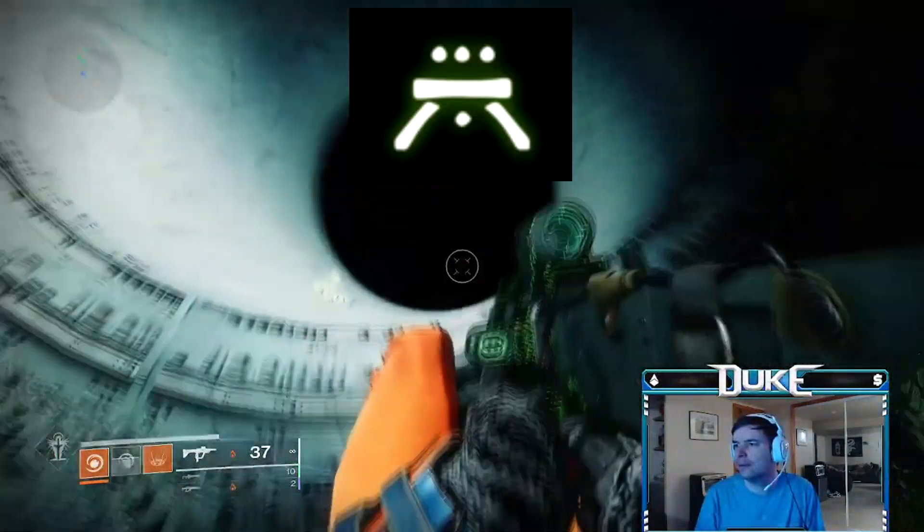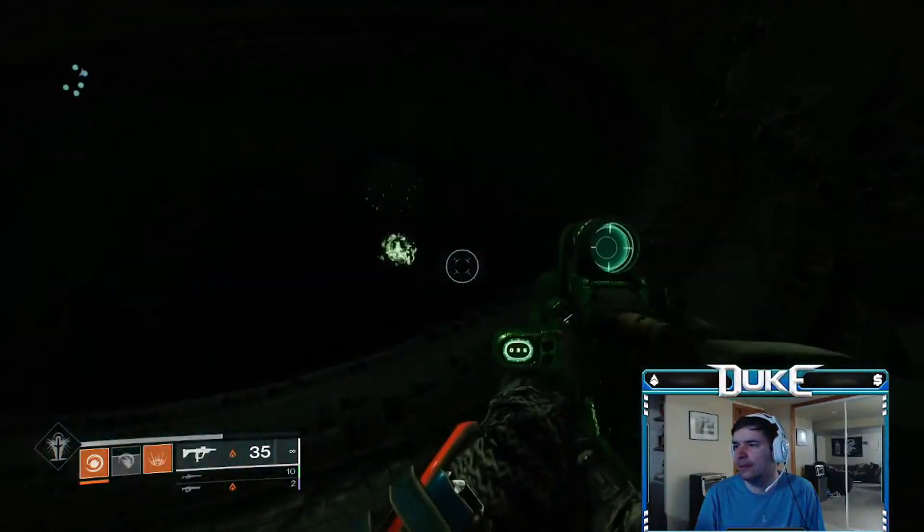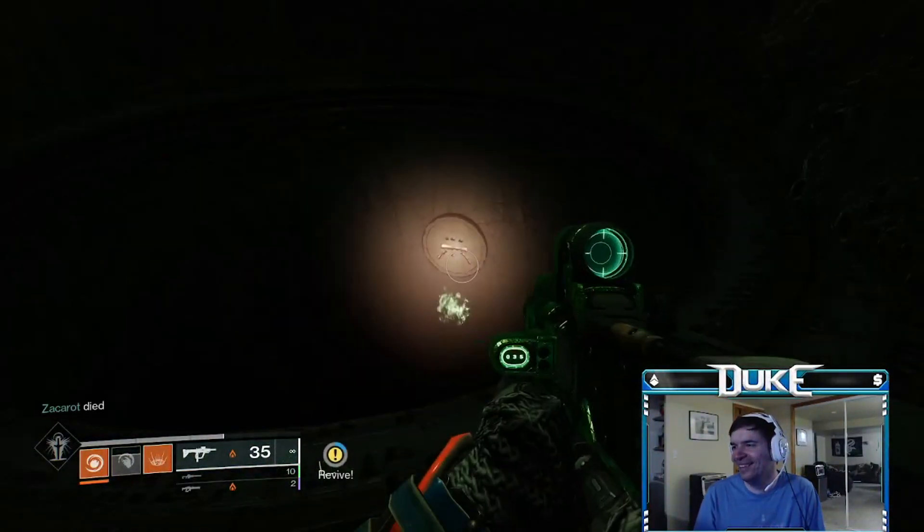The fifth symbol is at the very end of the maze before Golgaroth. At the very last hole next to the door to Golgaroth, look down into the hole to see this hidden symbol.